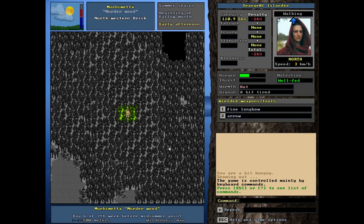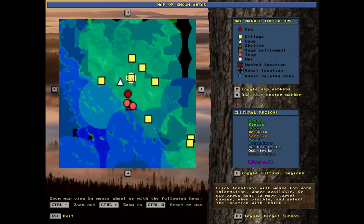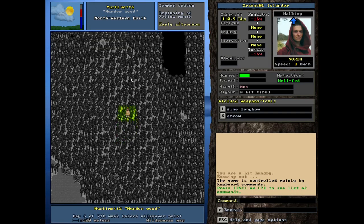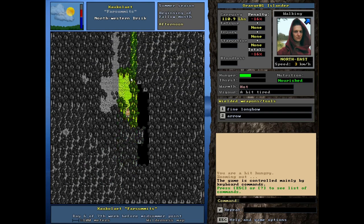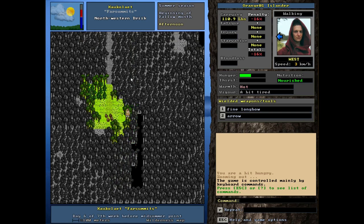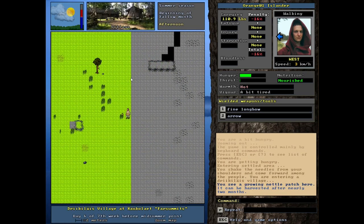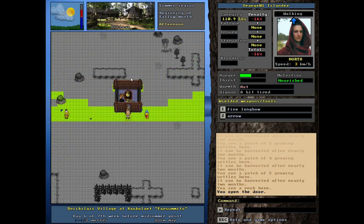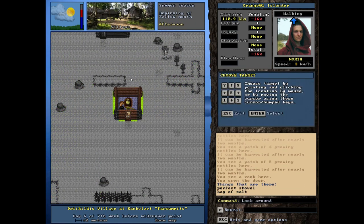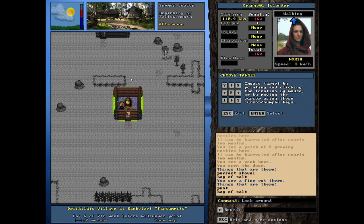Hey, Orange One here. We're back down here and we're gonna do some trading with the villages around here. It is early afternoon and we're a bit tired. We may run into some elk or something, so maybe we'll hunt them. I'd like to make more arrows if possible, or possibly even buy some. I'm just kind of curious — they've got a perfect shovel there, that's funny.